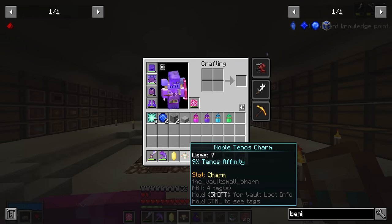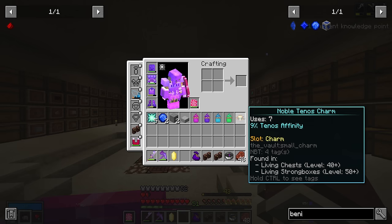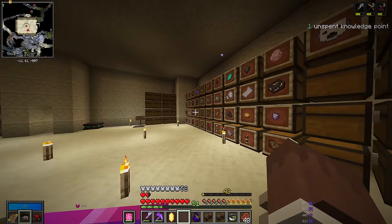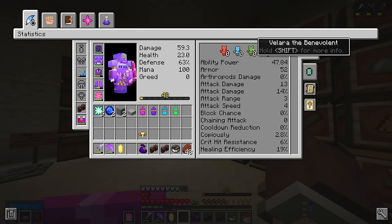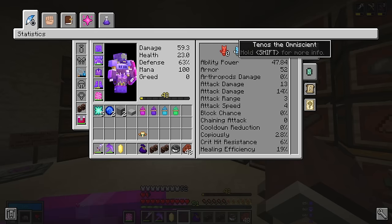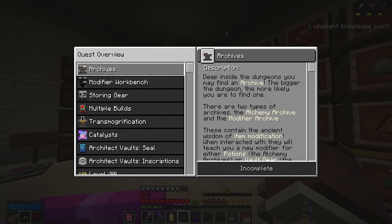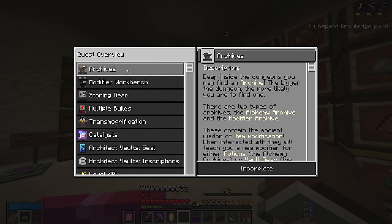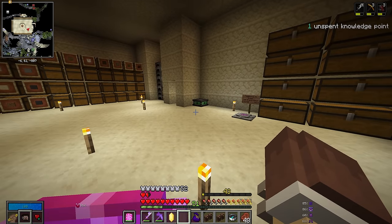So, a Tenos charm. Wait — this is not a trinket. This is not what I thought it was. This gives me affinity with one of the gods. There are four vault gods: Idona, Tenos, Valara, and Wendar. They do various things. I'm not super familiar with them. There was a quest for it, but it's all the way down here. I'm stuck on the archives quest still because I have not yet found an archive in a dungeon. Still working on that.